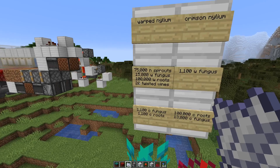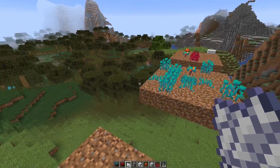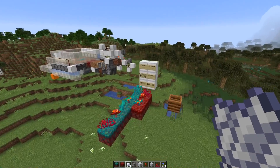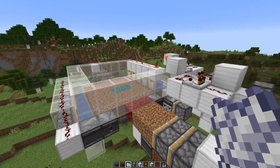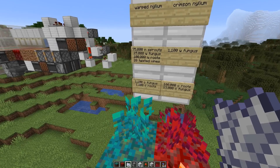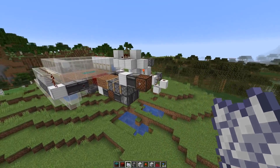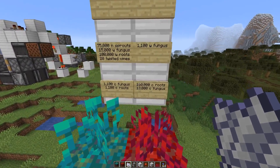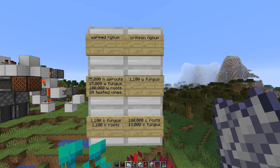You could almost call the twisting vines an easter egg. I tried to get them manually by bone milling nilium over and over, but it's so rare I'd actually never seen it before — I was surprised we get them at all. Additionally we also get some crimson items: 1,100 crimson fungus and 1,100 crimson roots. In case we push in the crimson nilium, we get about 100,000 crimson roots, 13,000 crimson fungus, and 1,100 warped fungus.